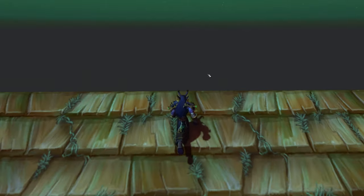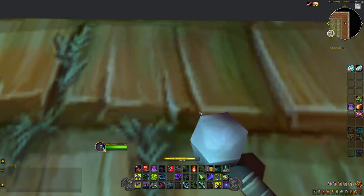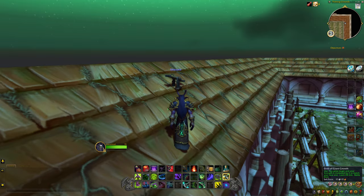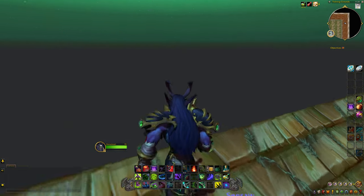Now you're going to hit a wall here. All you need to do is remember our handy dandy Darkmoon seesaw — we're going to build that. Then we're going to back up, make ourselves big with a potion, and jump on top of the seesaw.